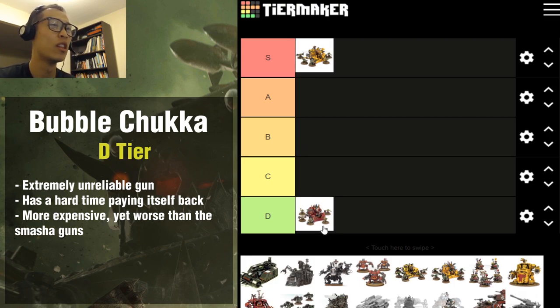This is why you never see Bubblechukkas in competitive play and I seldom even see them in casual lists. They're just such an underwhelming unit. The idea is super cool — just a super random, high-variance Ork unit — but the stat line is a lot worse. If this was actually cheaper than the Smasha Gun it might see play from time to time, but in its current state it is just so bad from a points-wise perspective. This is strongly a D tier.